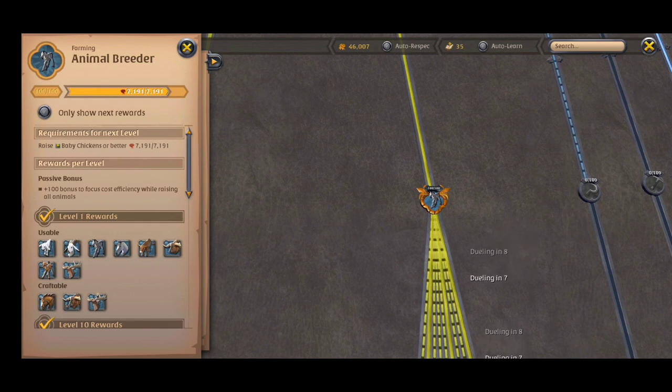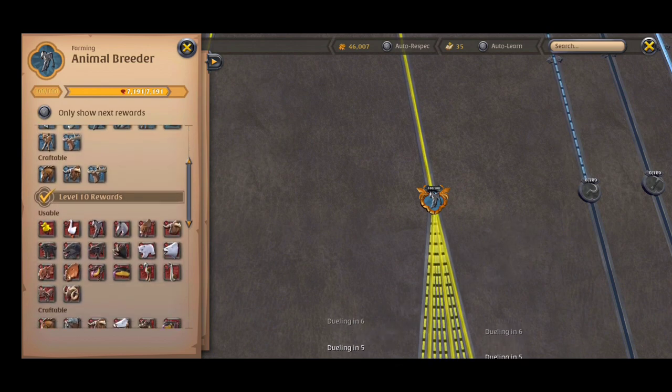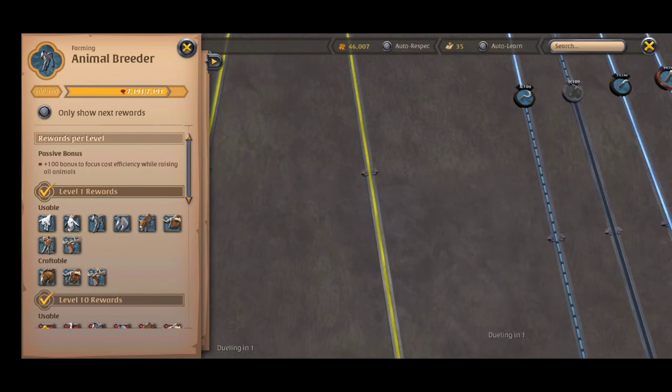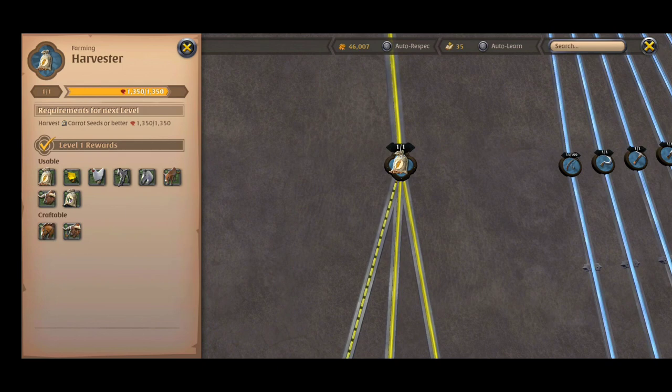First, you need to breed some animals to level up the harvester and animal breeder branch and unlock them. You can unlock tier 4 animals in a day by raising chickens — that's enough to make good profit from them.